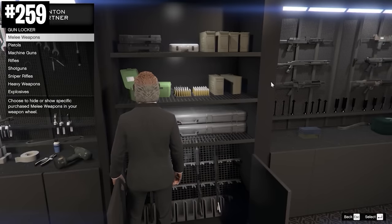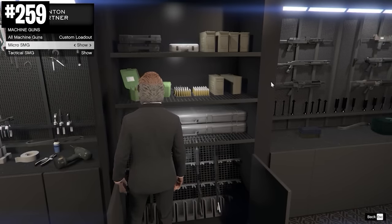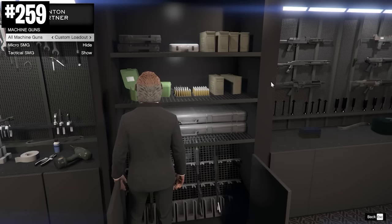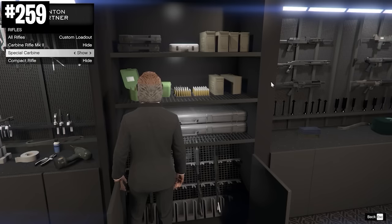Any advanced players will want to own a gun locker in one of your properties. What a gun locker does is it lets you customize your loadout and remove a lot of the weapons on your weapon wheel, so you don't have to scroll through all of the bad weapons every time you want to pull out a gun.